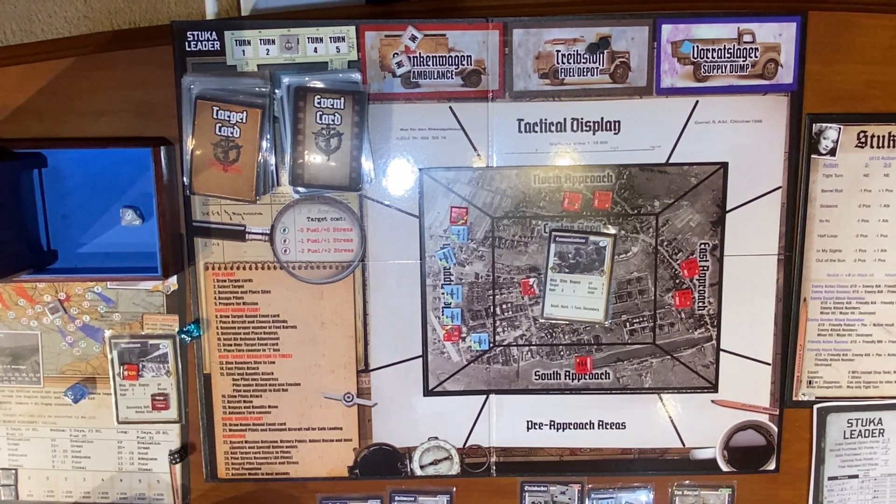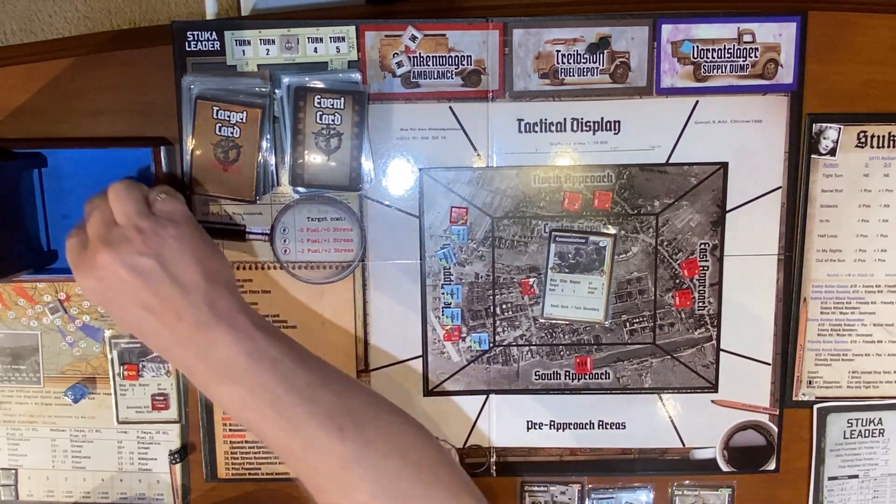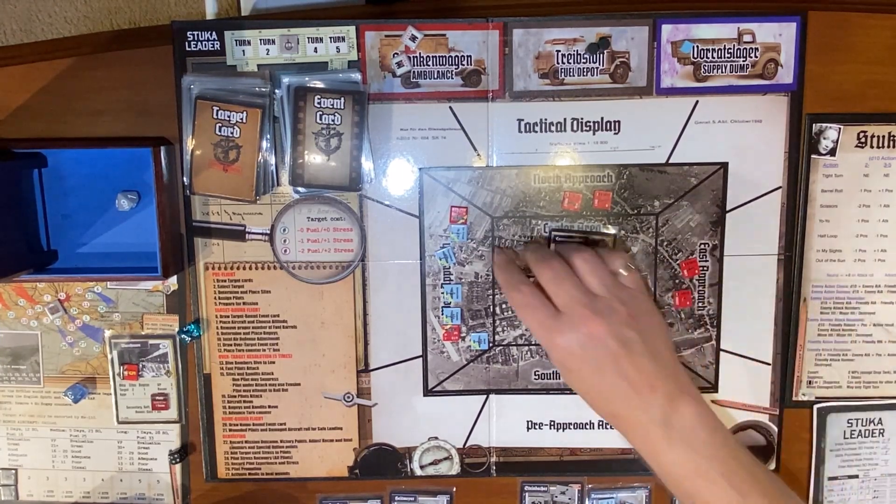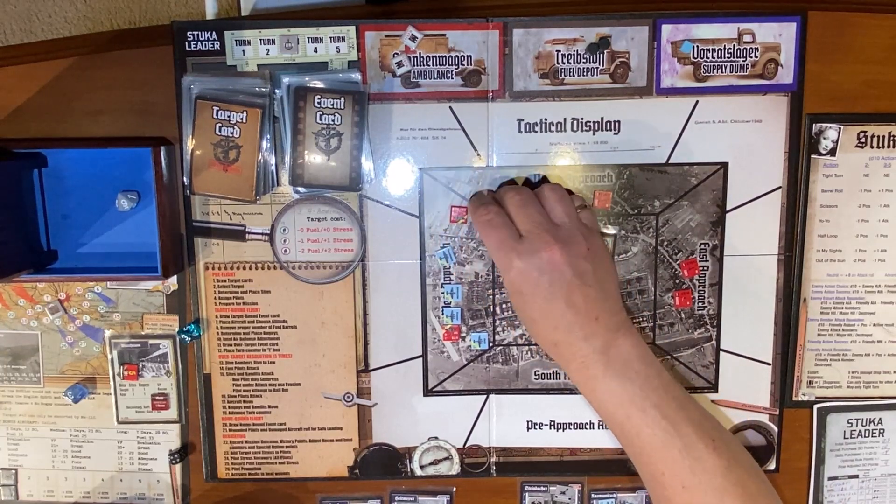The gunner cannot fire — if you're wondering, the gunner cannot fire because he cannot initiate attack; he would only be defending when the Spitfire attacks them. Next up, Von Konzel trying to do the same scissors. His success is friendly maneuver which is zero, friendly ATA which is plus one, enemy ATA which is zero — so Tom is plus one on trying to succeed.